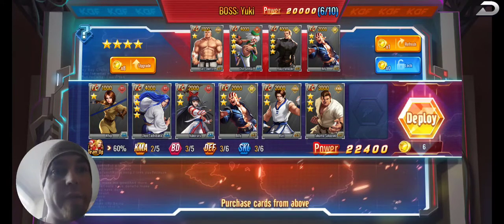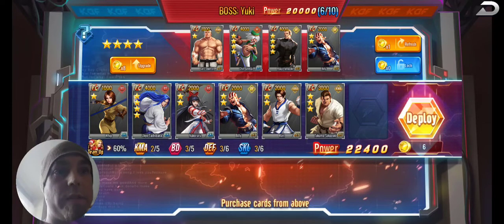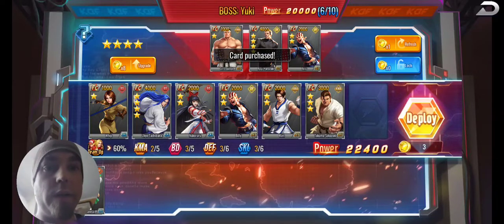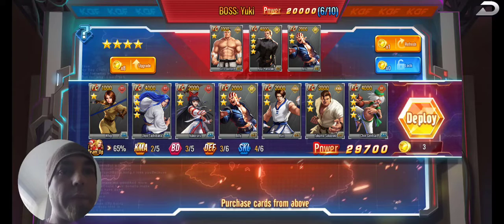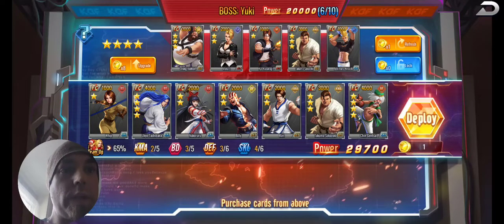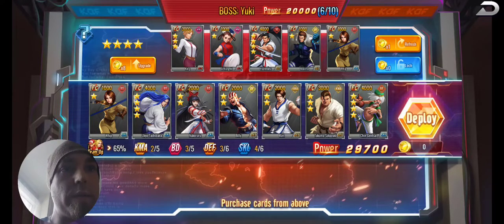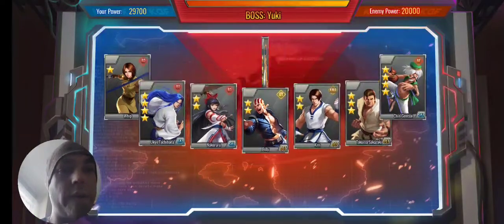I don't really want to merge a Billy card right now — I want four-star and five-star cards so I can merge them. Let's take Chin as well. I'm already up that high. Let's try a refresh — that refresh kind of sucked. Oh, there's a Heomaru. I want to keep that Heomaru for next turn for Blood Drainer, because you get bonuses that do a lot for you.